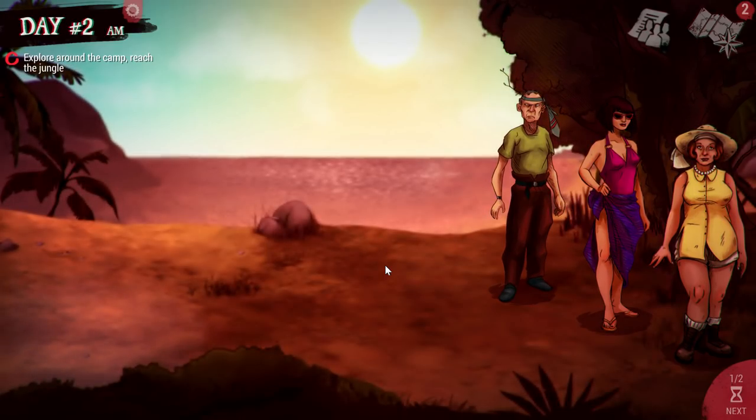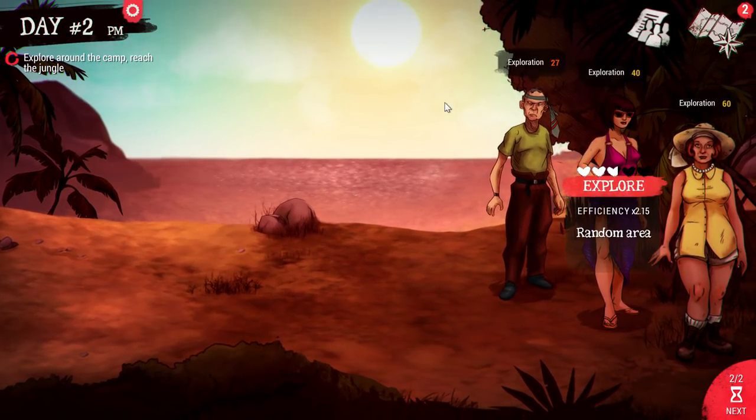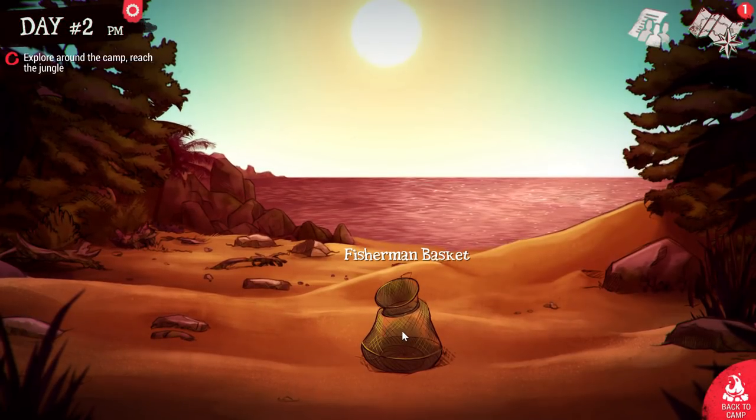Jacob has surprisingly low exploration values — only at 27, which is not good. Let's discover around here and see what we've got. There's a fisherman's basket here, which would be good, but we don't have a fisherman yet. Eventually you'll be able to build a fishing rod, and Bob is a very good fisherman.